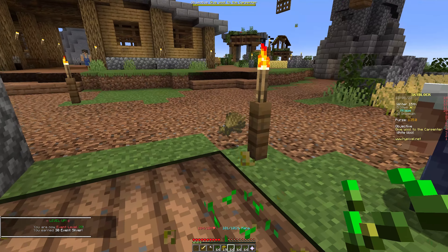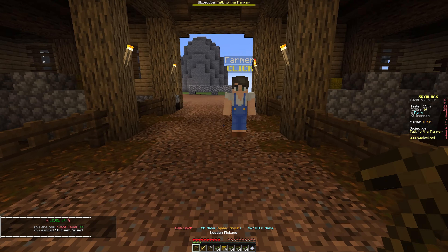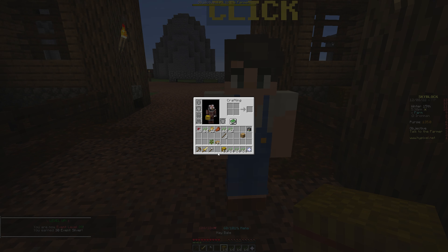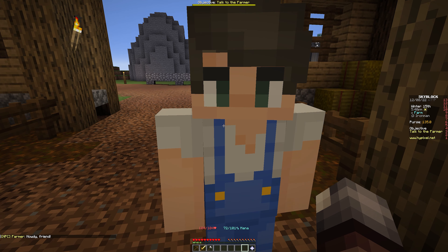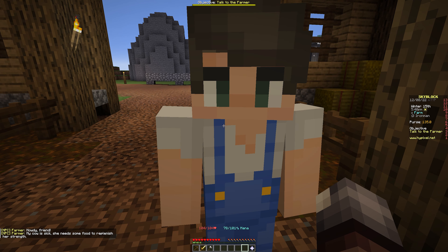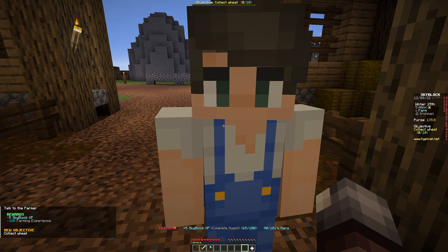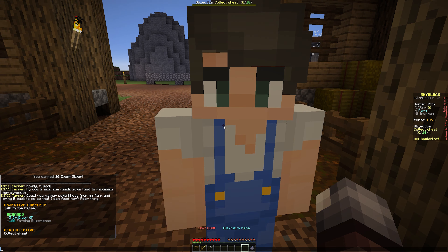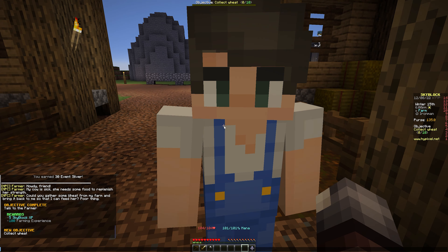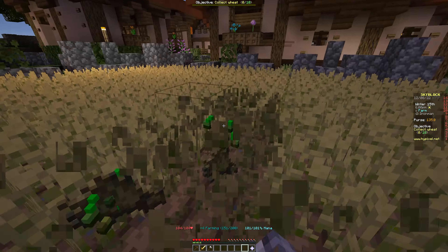Let's go over here and talk to the farmer. We're gonna sell all this stuff to a vendor here in a second. The farmer says: 'Howdy friend, my cow is sick and she needs some food to help replenish her. Can you gather some wheat from my farm and bring it back to me so that I can feed her?' So we need to go collect 10 wheat.